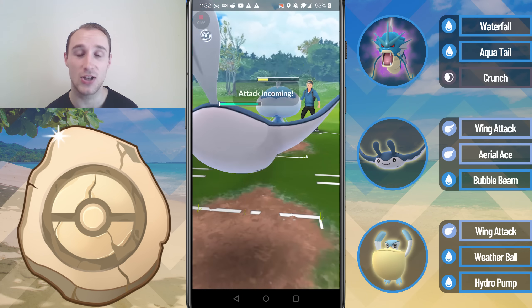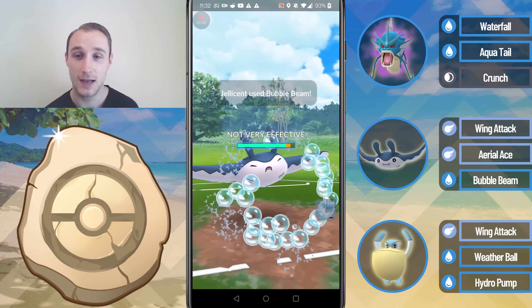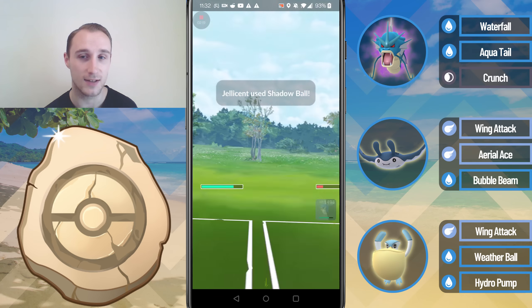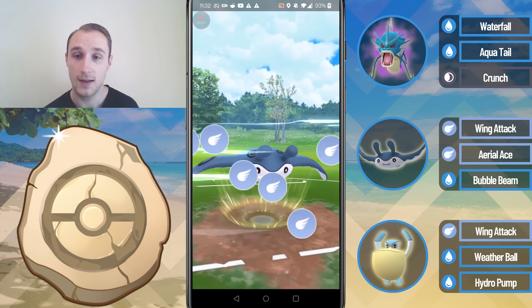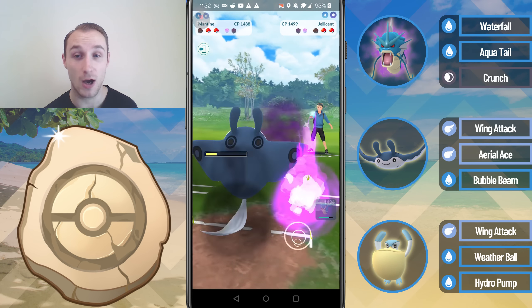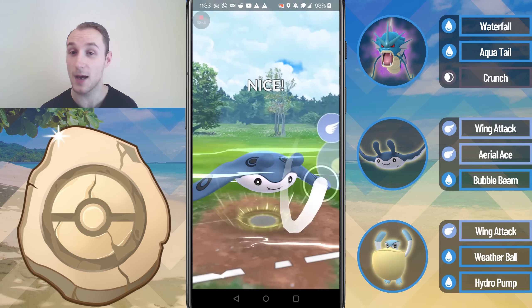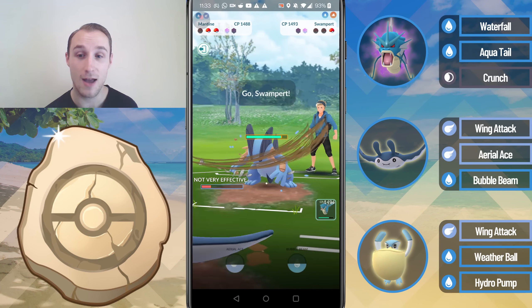They switch into the Jellicent. I catch a Crunch — probably not the most ideal thing for them. My opponent goes for a Bubble Beam and then I go for an Aerial Ace. Unfortunately I lose CMP to this Jellicent. They go for a Shadow Ball — it does a lot of damage, but that is fine. Mantine's real job on the team is just to soak up a lot of damage; it's quite bulky — it's actually got the exact same stats as Skarmory. My opponent makes a brilliant catch to get the Aerial Ace, and now I am energy dry.